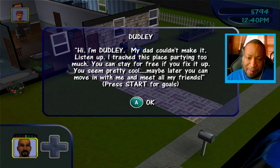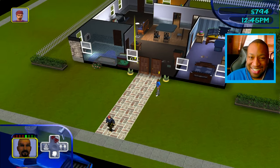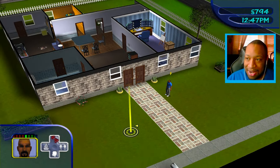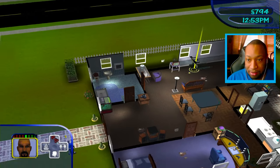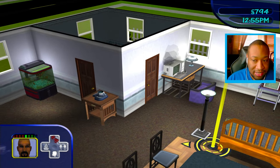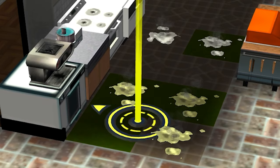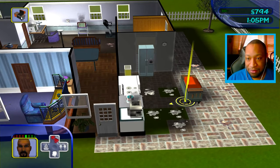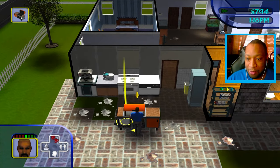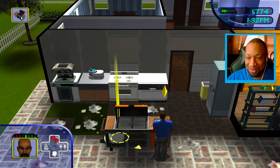'I'm Dudley, my dad couldn't make it. Listen up — I trashed this place partying too much. You can stay here for free if you fix it up. You seem pretty cool, maybe later you can move in with me and meet all my friends.' Dudley, I'm going to fight you — they literally gave me a trap house! Look at this. The room is a mess, everything is broken — the computer, the TV. I'm over here struggling!